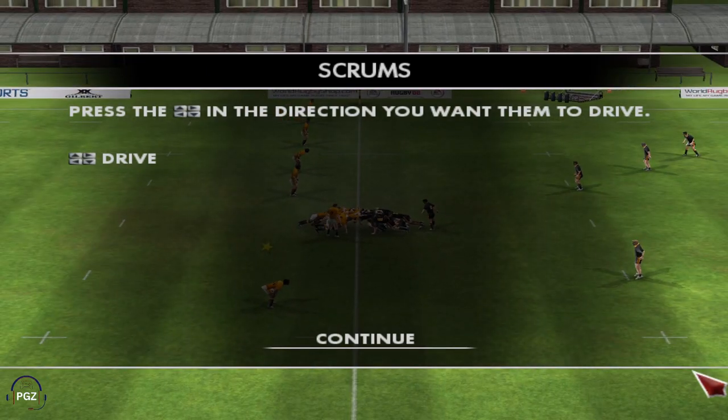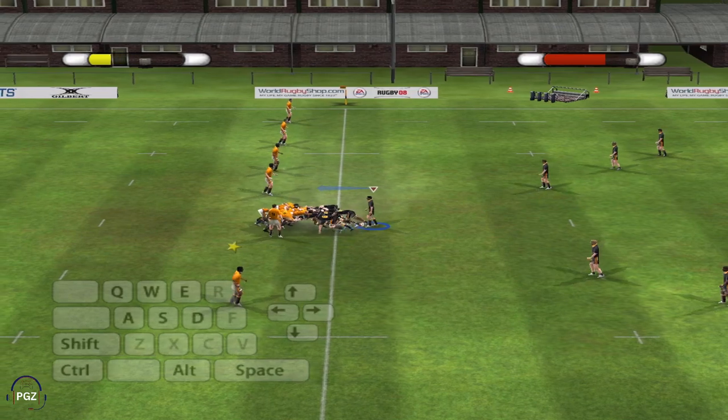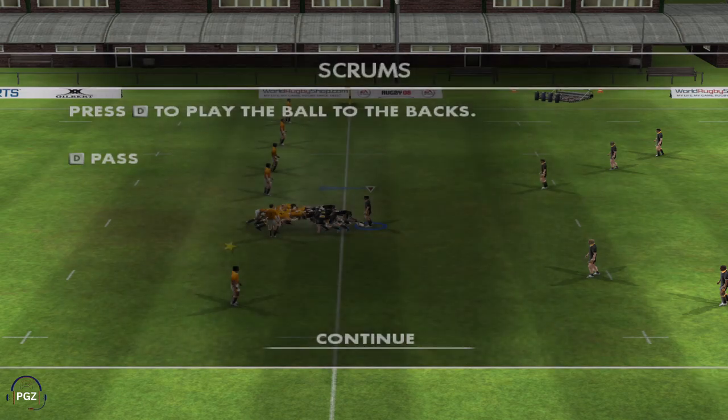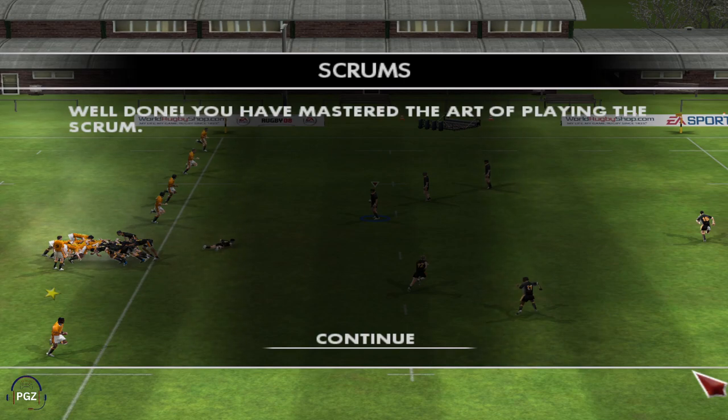Now that you've played the ball backwards to your team's advantage, you need to drive forward and over the ball. To drive your pack, press in the direction you want them to push with the arrow keys. Once the ball is at the back of the pack, press the D key to pick it up and your scrum half will play it to the backs. That's what I would call a well executed scrum — nice work. Use what you've just learnt when scrummaging down in a match and you'll be doing yourself and your team a huge favour.